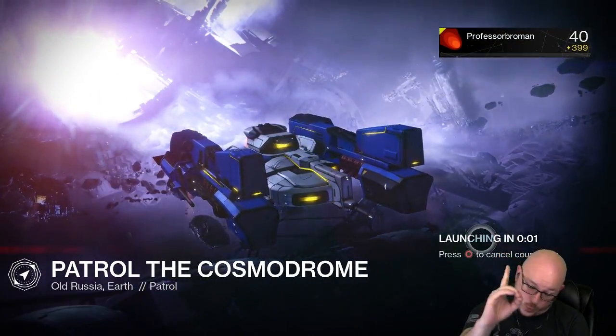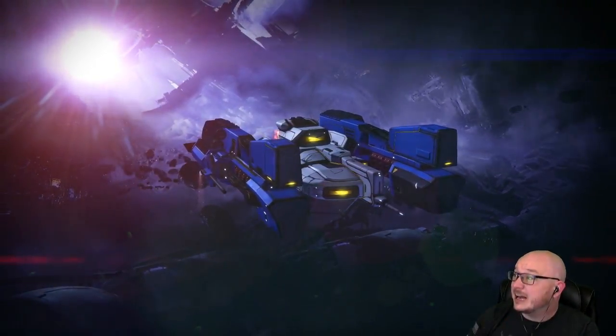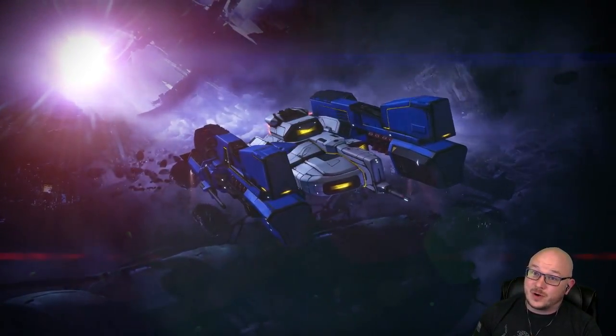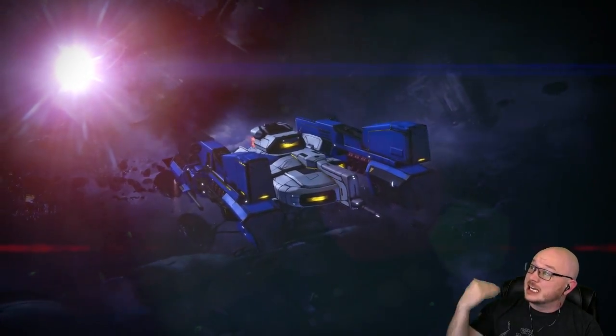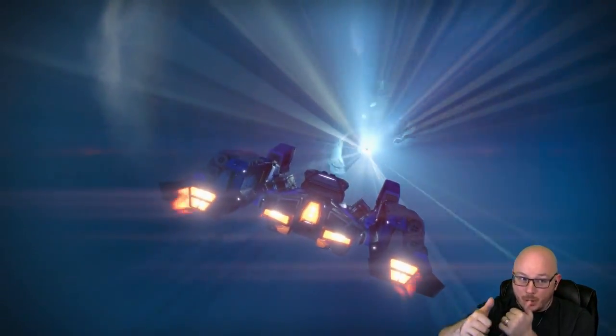Step one: get the Husk of the Pit. How do you do that? It's real easy. This week you can just go into the Nightfall, kill the ogres at the beginning of the Nightfall. If you don't get it, kill your guardian, reload, kill him again, and boom — you're good.